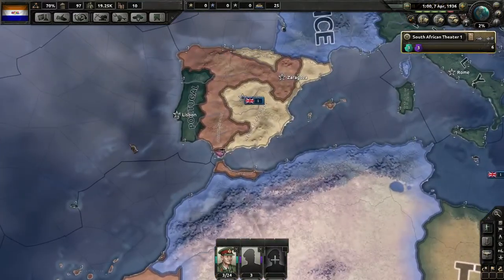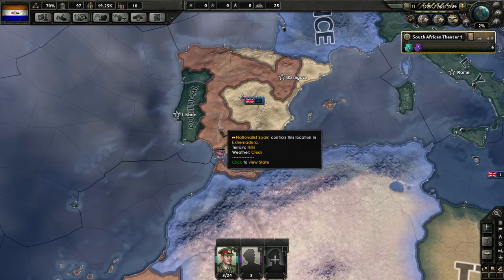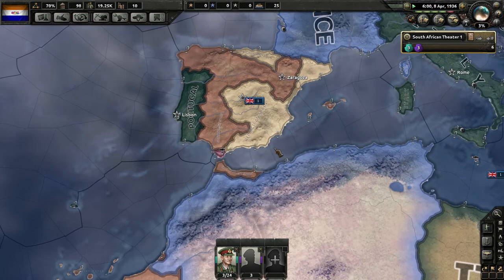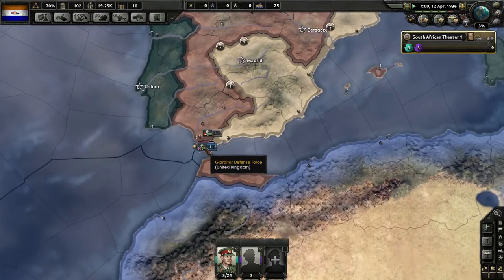So now the Spanish Civil War has arrived. In previous games it was about 50-50 which side would win, but it looks like they tweaked it in the Sunflower patch so that the Nationalists were much stronger and would pretty much always win. We'll keep an eye on how this goes. Since we're allied with Britain, we can see all of their forces drifting around.